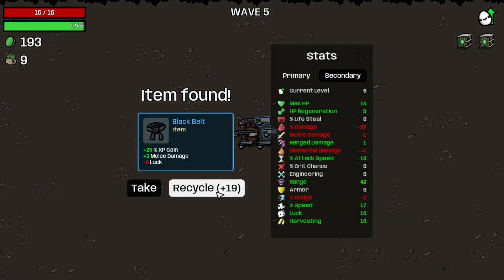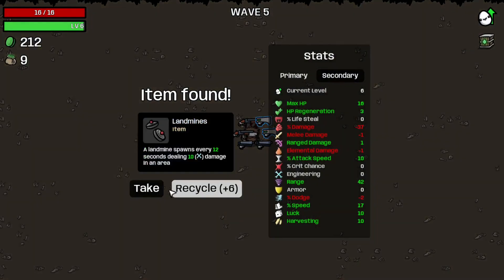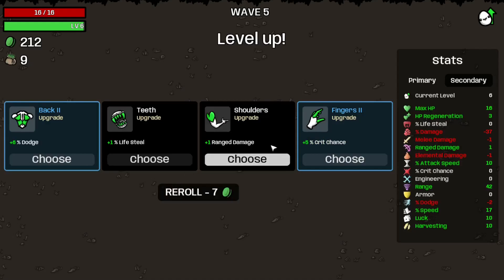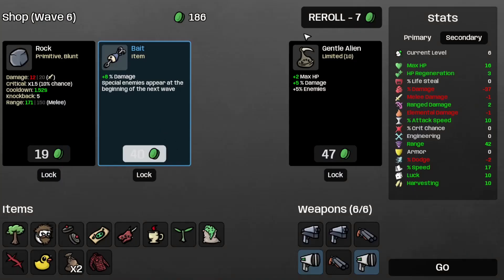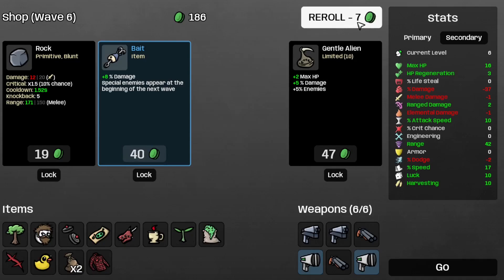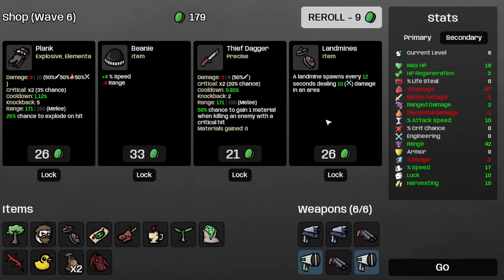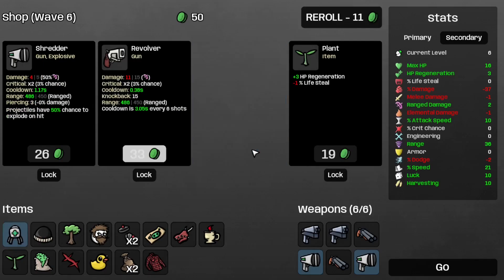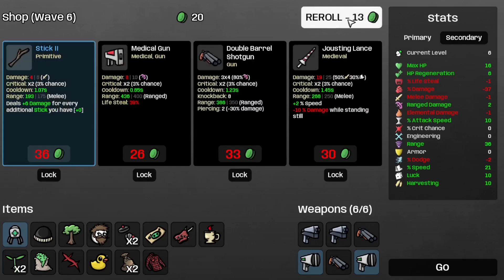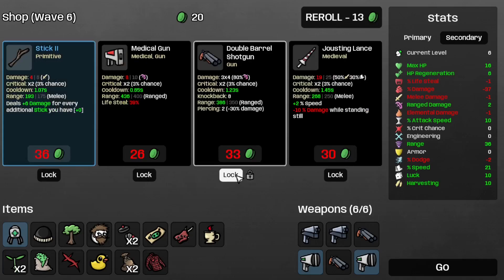Let's recycle the black belt. I guess drive the landmines. And the range damage. And the tree. And I guess the landmines and the beanie. We roll and take the medical turret and the shredder — oh, I don't have any shredder ones around. So let's grab the plant instead. And save that shotgun for later.